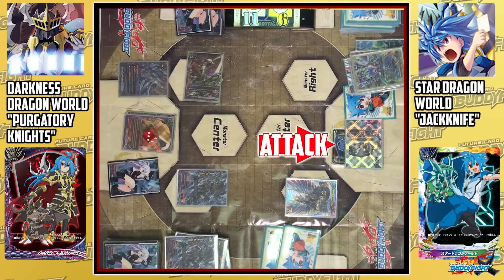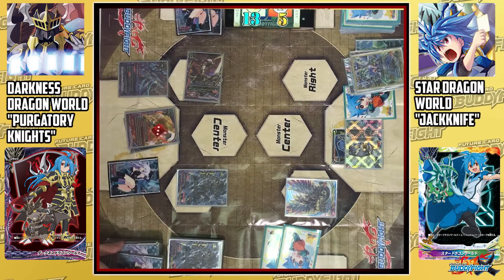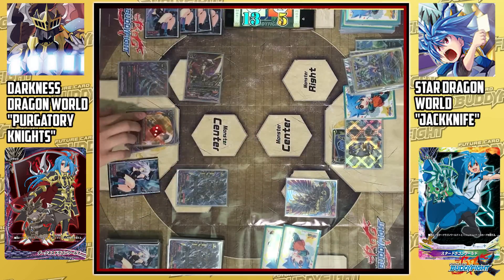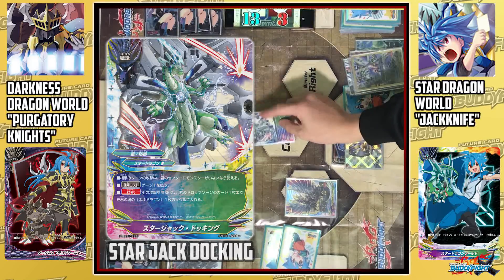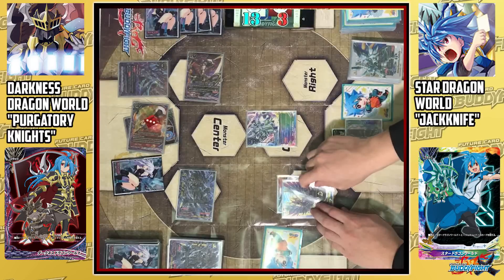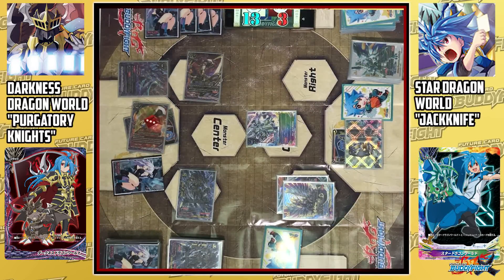Ring Blade Dragon attacks the fighter. Opponent takes it and notes 2 more life and 2 more gauge from the ability of Purgatory Hive. Player 2 attacks the fighter for 2 damage to the center; opponent takes. Lord Damiel attacks the fighter again. Opponent casts Star Jack Docking: pays 1 gauge and from the drop zone adds 1 card into a Neo Dragon's soul — adding Seal Fighter into Dimension E. Dimension E skill draws 1 card.